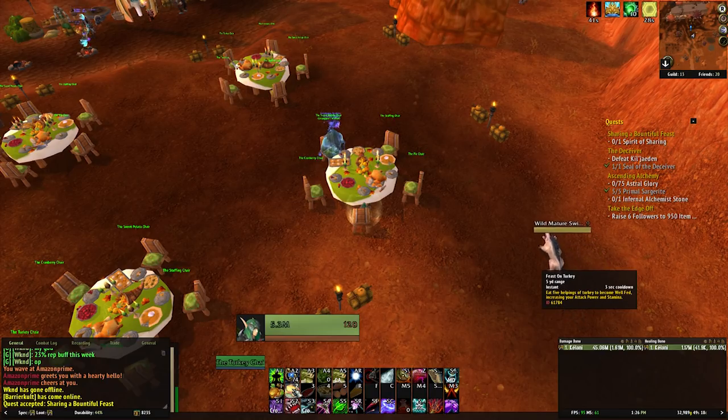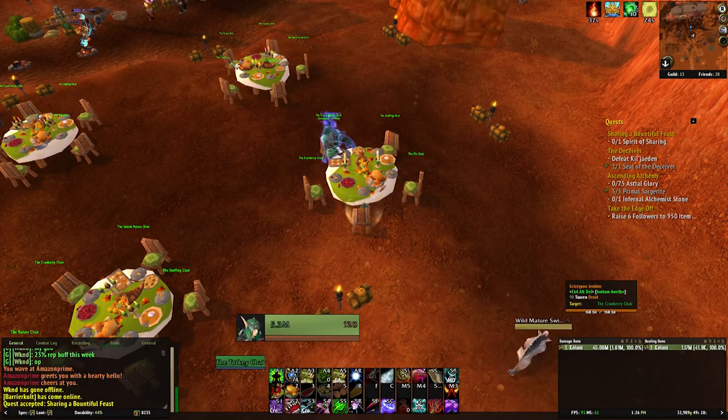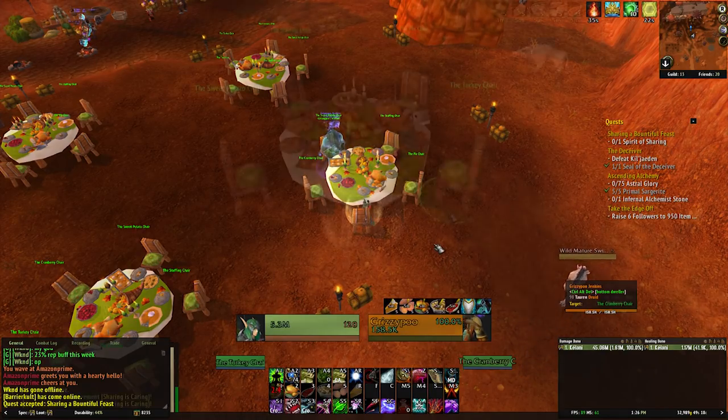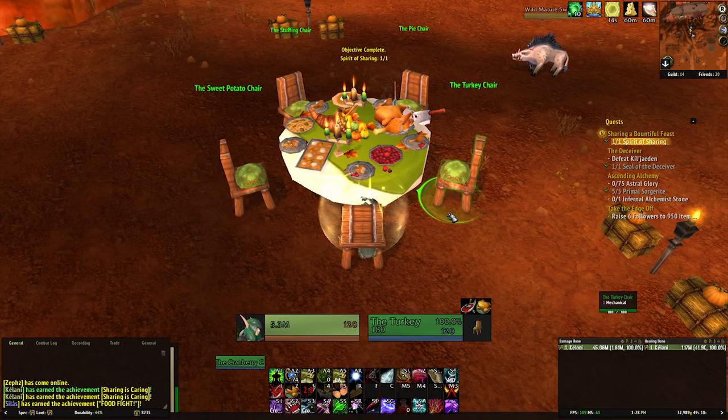If you're just interested in that sweet reputation bonus, all you need to do is eat 5 of each food at the table. If you're alone, you just need to hop on each chair, eat the food available there 5 times, and when you've eaten 5 of each food, you'll gain the Spirit of Sharing buff, which provides the 10% extra reputation.